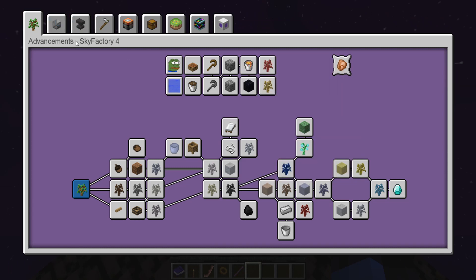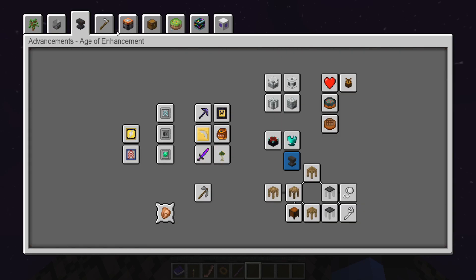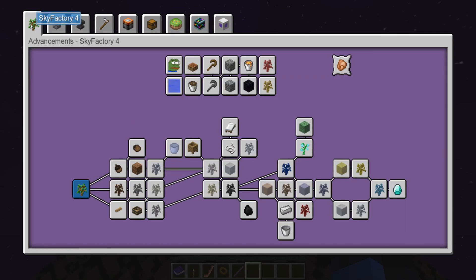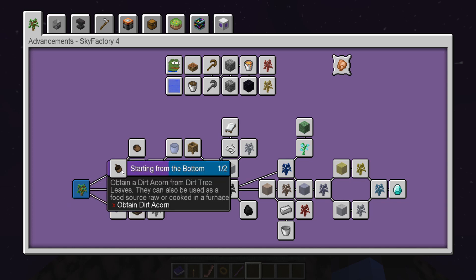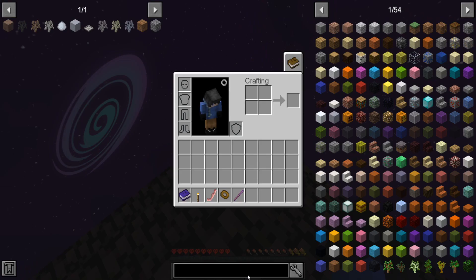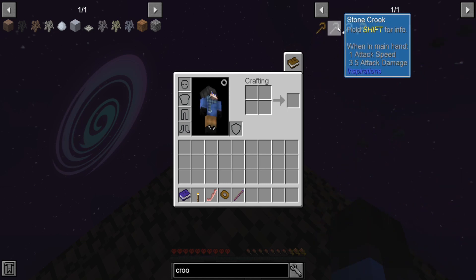Our quest book is actually going to be the advancement system, so we're gonna get through some of these. We'll start on the basics. Which means since we don't have ore excavation, let's see — do we have a crook? I didn't really check what mods were in here.